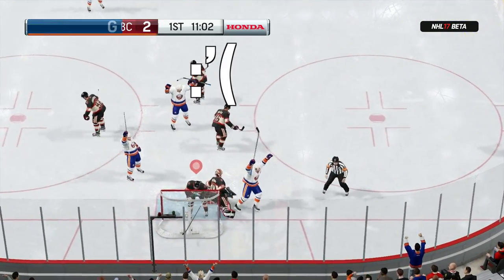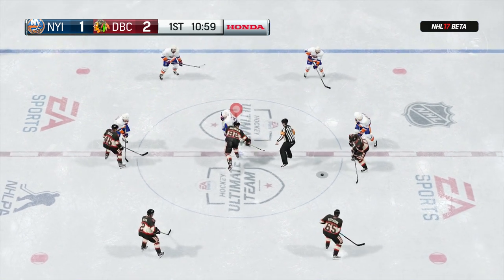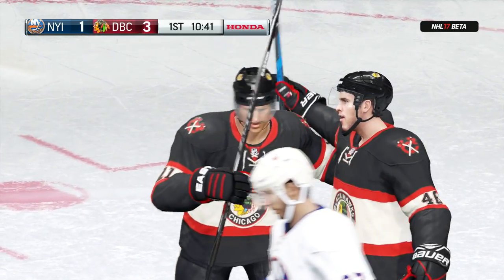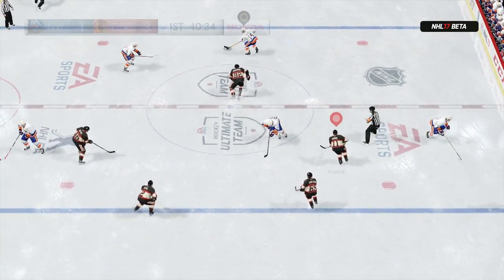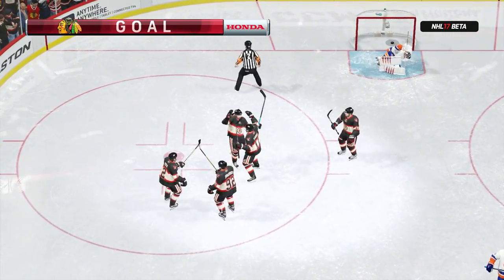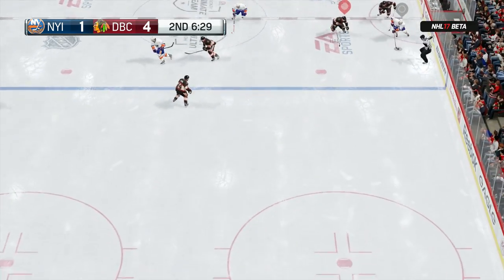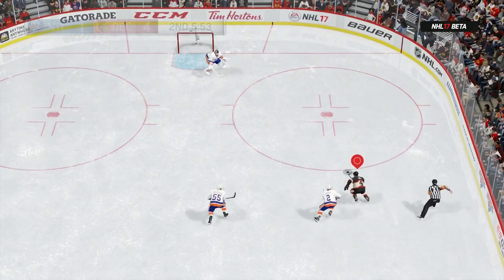The next AI issue is the penalties your team takes. Your guys take so many penalties — elbowing all the time — and it's completely out of your control, that's your AI's fault. If you board-pin a guy and switch off the player because the puck kicks out, your guy will just sit there holding him against the boards and get a penalty. You can end up in a five-on-three because your own guys are tripping and holding opponents. If you switch a player, they should instantly release whoever they're pinning.